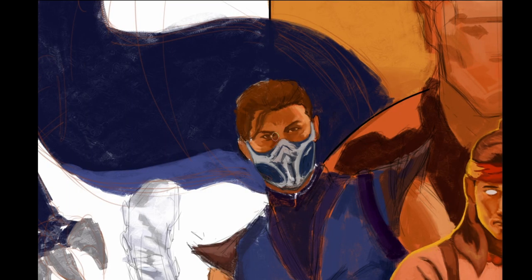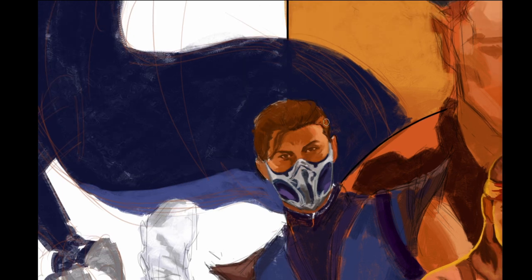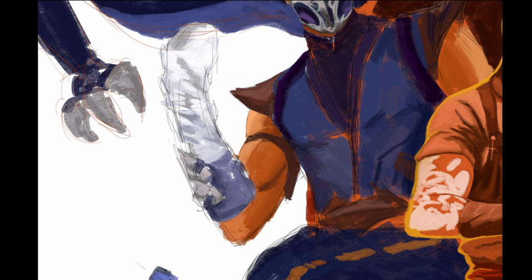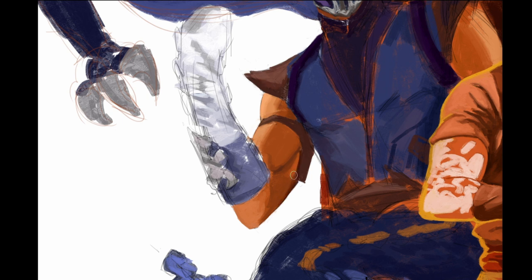Now we come to Sub-Zero, which was the most challenging part. The angle I chose just wasn't working at first. I'm trying to get the colors right — the shine of the mask and the detail of it — and although I'm not happy with it, I move on, because sometimes it's best to go work on a different part of the painting and then come back to what was giving you problems. For Sub-Zero, the main thing is getting the ice hand correct.